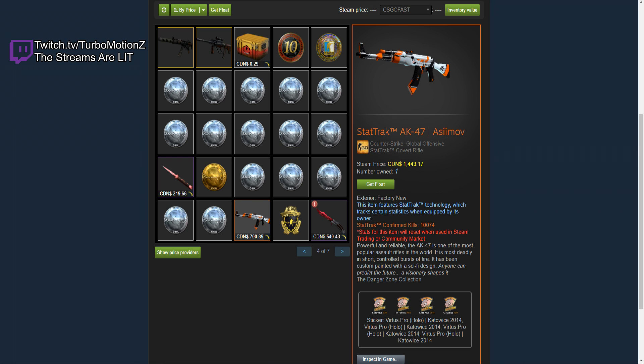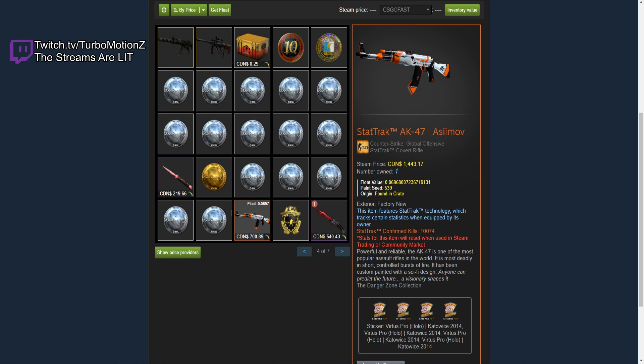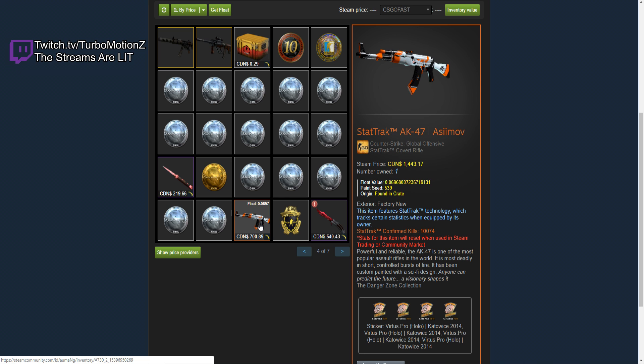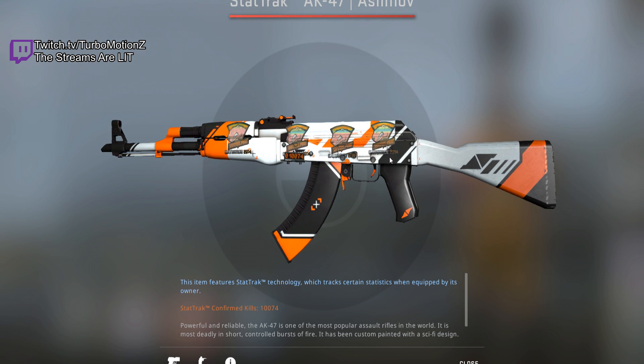A StatTrak AK-47 Asiimov Factory New with four Virtus Pro Holos. These are easily over $1,000 each. So it's a $1,500 skin with $4,000 worth of stickers — to craft this skin you need $5,500. And remember, the AK Asiimov just came out in the Danger Zone case, so he had to buy these stickers at their current price to craft it. Pretty insane — it's a $5,500 AK. Look at this skin — it looks amazing, especially with the four Virtus Pro stickers, because they're orange. They have pretty much the same orange as the Asiimov, but with a polar bear on it. So you know it's badass.